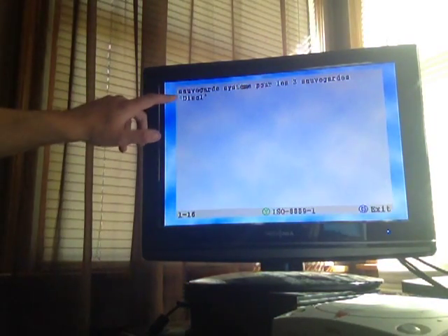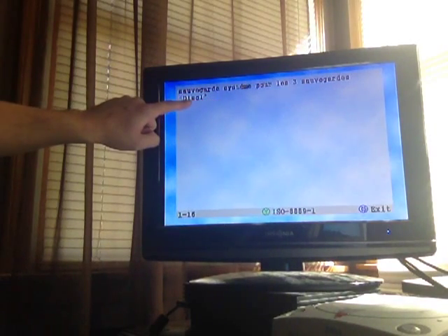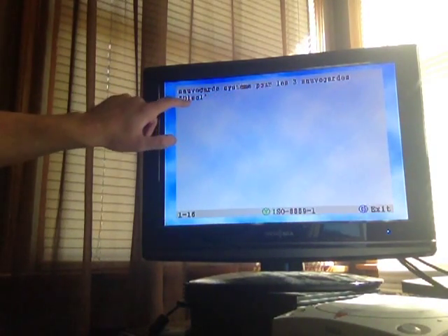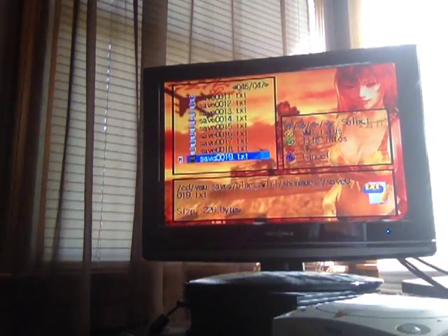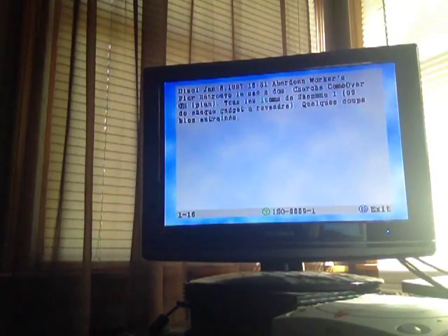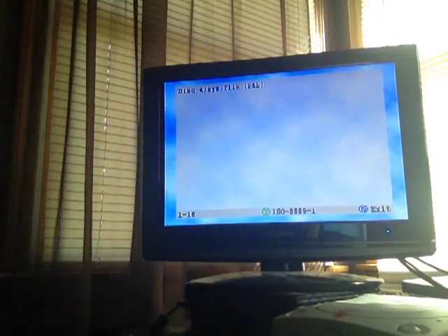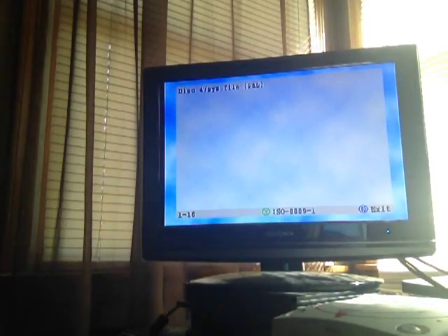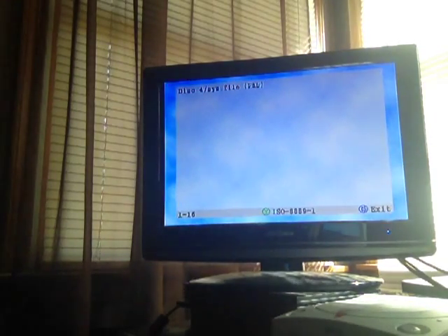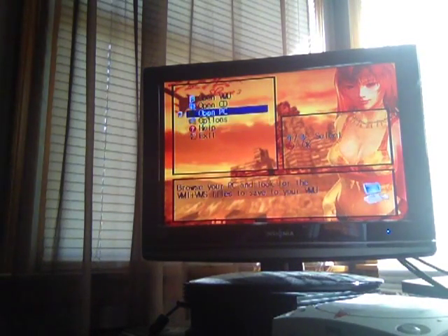The saves come with text files that briefly explain what's in them. This one says — in French — it's a system save for slot 3 for disk 1. This one is for the Come Over Guest House. This is a disk 4 sys file, so I assume for the PAL region that's going to start you on disk 4. Pretty awesome.